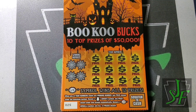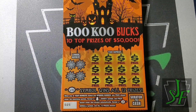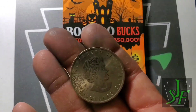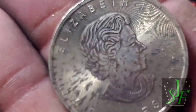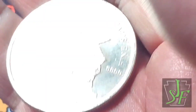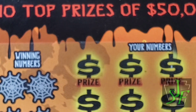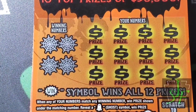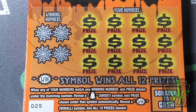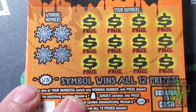We still have time on this. We find a ghost or a win symbol to win all 12 prizes. If you want to win that $50,000, it's going to be a single-number match. Since it's a $5 ticket, let's go ahead and use this ratty-looking $5 — a Canadian Maple Leaf silver coin worth its ounce of silver. Let's start with ticket 25 and see if we can find some wins on our wonderful Boo-Koo box.